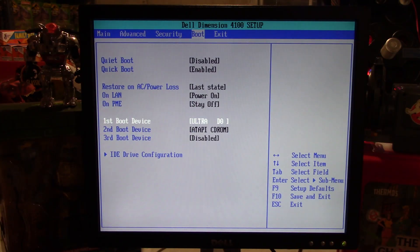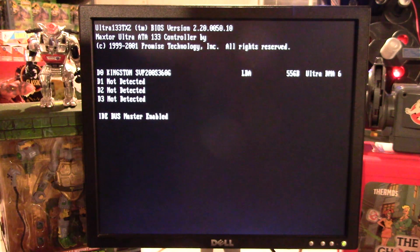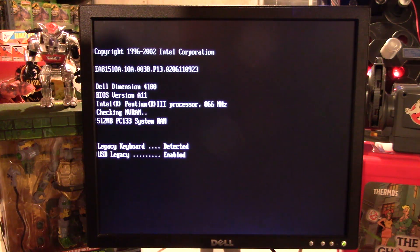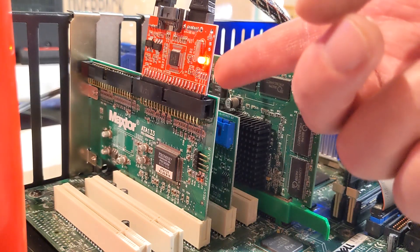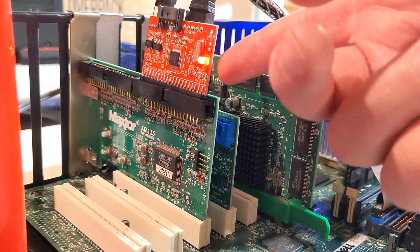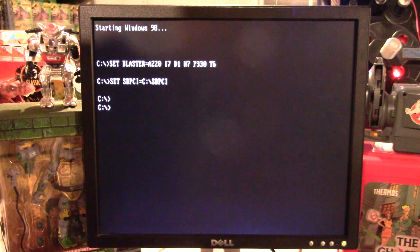I guess fixing the boot order could probably help. I can see Windows 98 is on there, but this light's just staying solid and it's clearly not booting. Let's try this backup card.